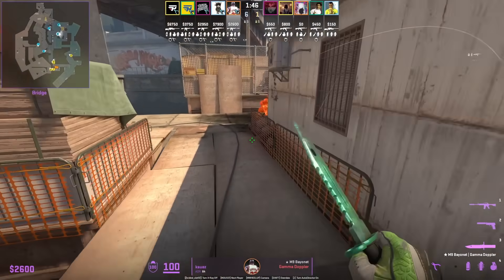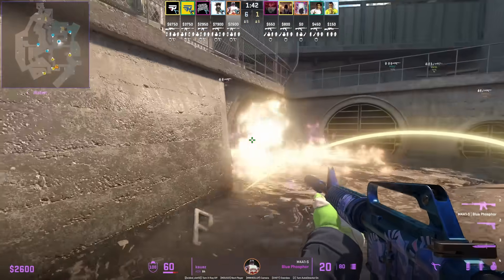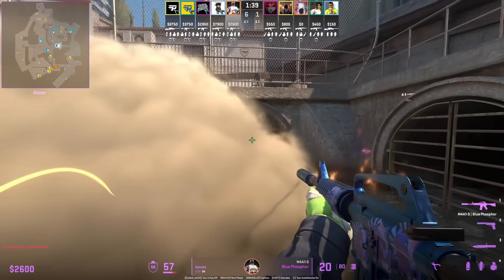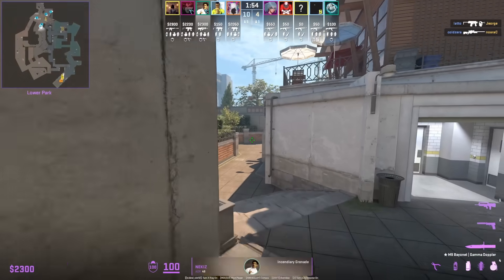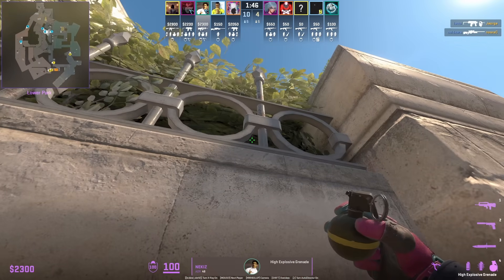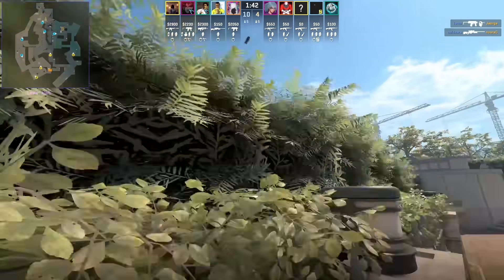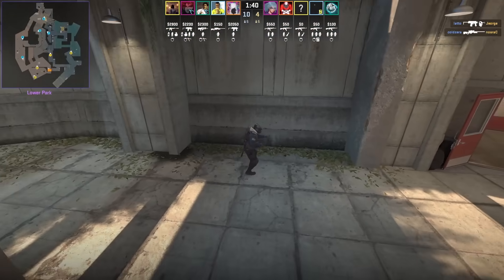Instead of running through this molotov, you can go ahead and jump on top of the rail and then jump over it — you do take damage, but you take less damage than running through. Nakis is going to molotov T stairs and right after he is going to use this lineup to throw the utility over the wall to land towards B. The nades will land in one position and won't be all over the place, so your B teammates will easily find it.